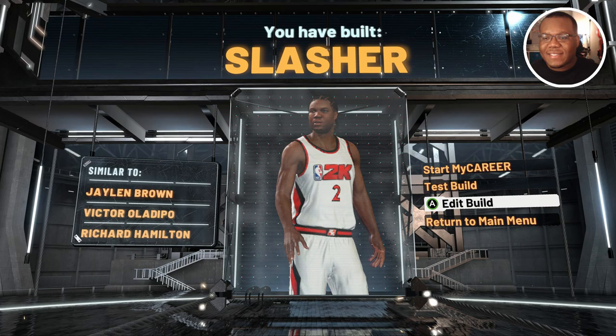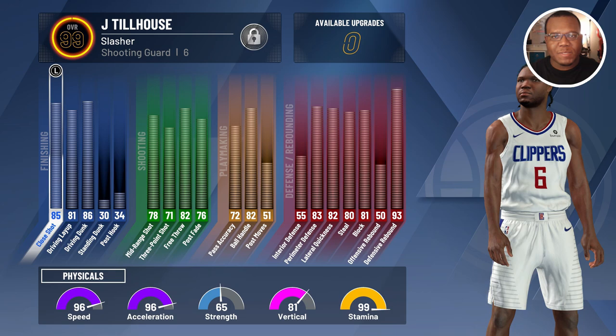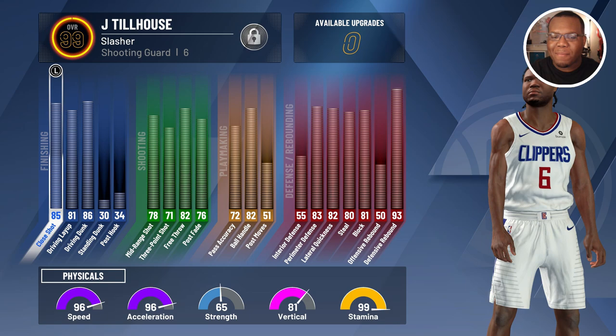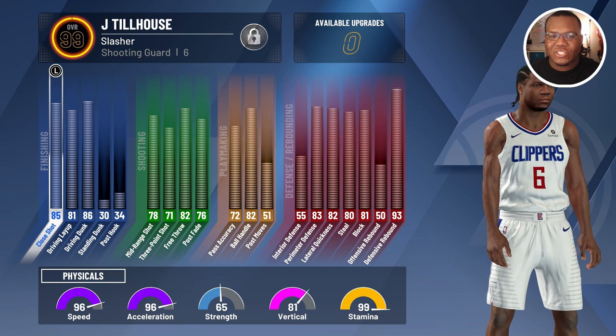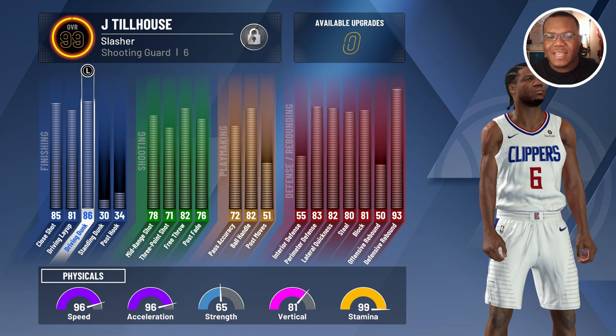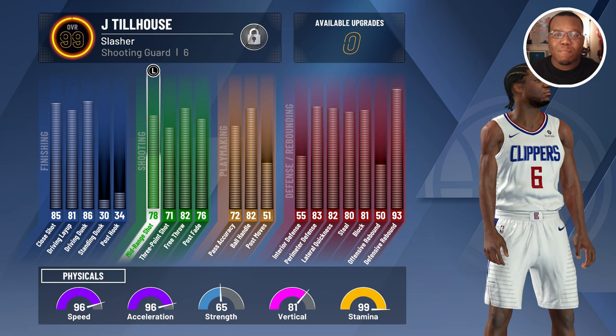Let's transition to show this build at 99 overall. At 99 we have 96 speed and 97 acceleration — I failed on the workout and only got a plus three, and I haven't gotten the gym rat badge yet. Once I get that it'll be 96 speed, 97 acceleration, 82 vertical, and 99 stamina. You also see we get elite contact dunks, pro and all alley-oops with an 86 driving dunk, a 71 three-point shot at base 99, and a mid-range shot strong enough to hit those moving mid-ranges.